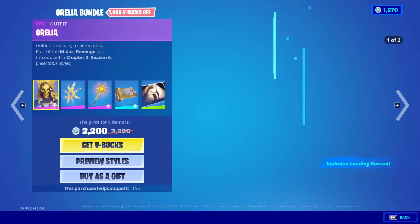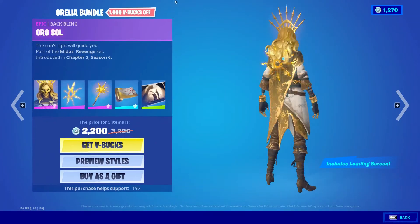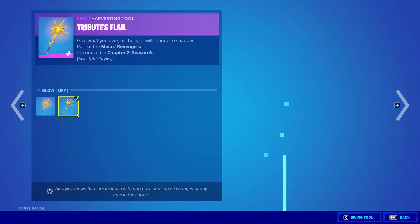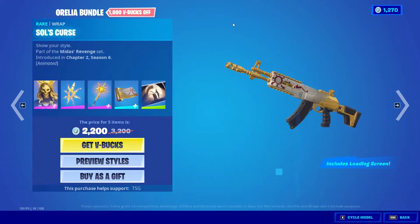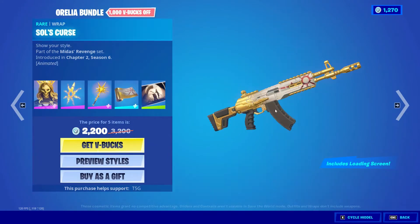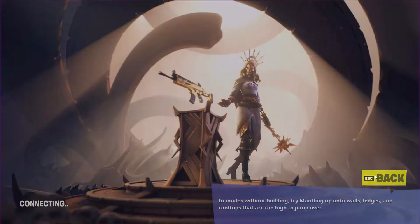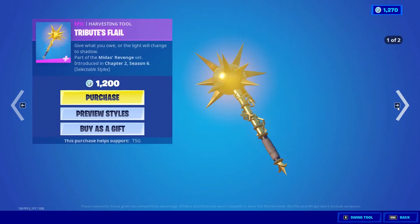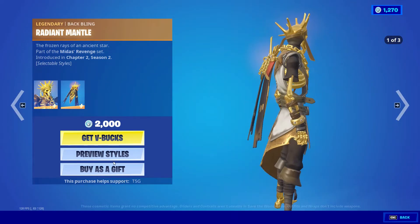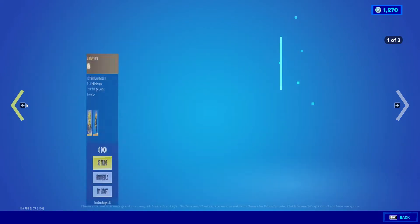We've got Aurelia back in the shop with add cells, the back bling, the Tribute playoff pickaxe with two add cells, the Soul Sickle's Curse wrap which is animated, as well as the Tribute loading screen. I'll show you prices of all these items individually as well.